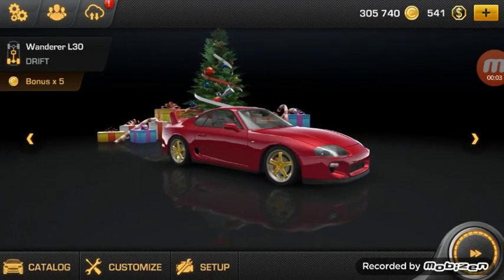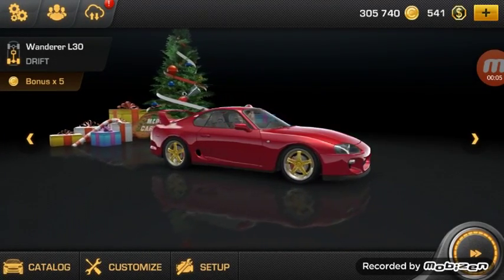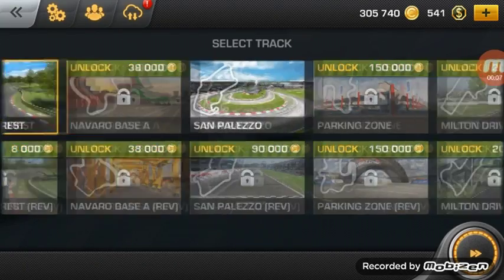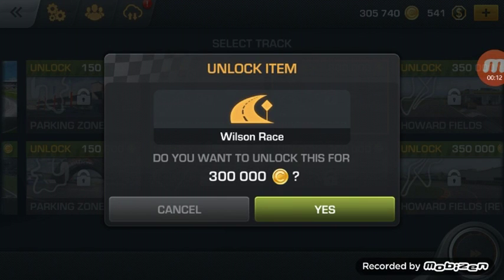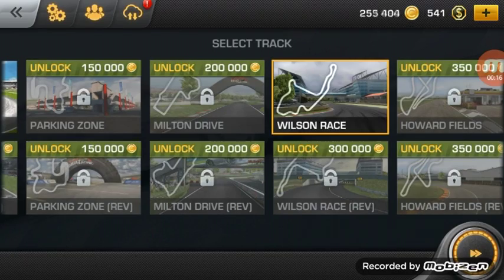Hey guys, welcome back to another Car X Drift Racing video. Today we'll be buying Wilson Raceway for 300,000 gold or coins because it has a C on it, so we bought it.